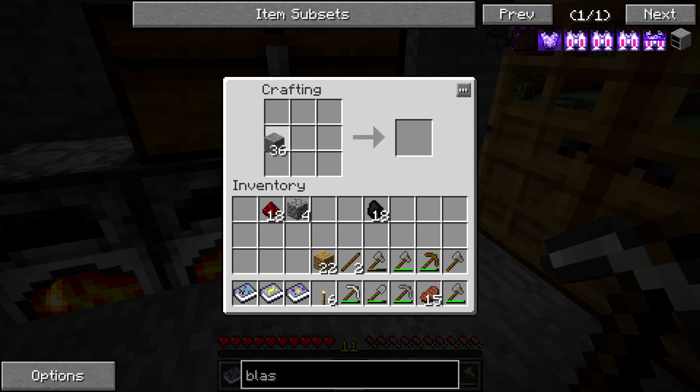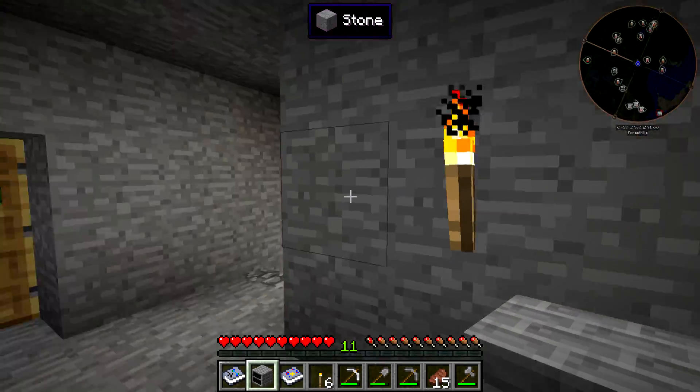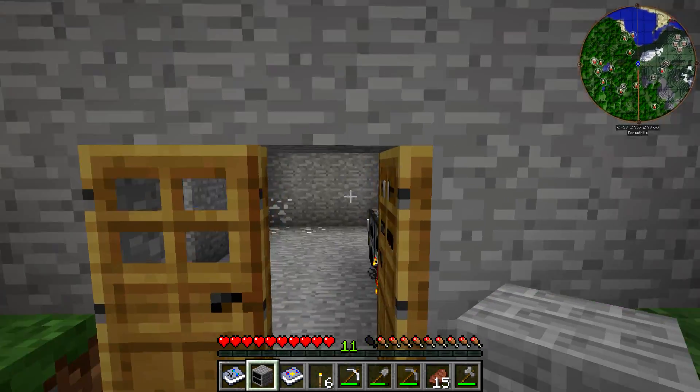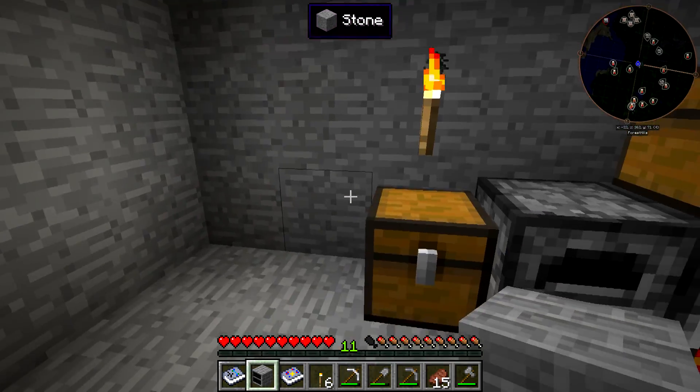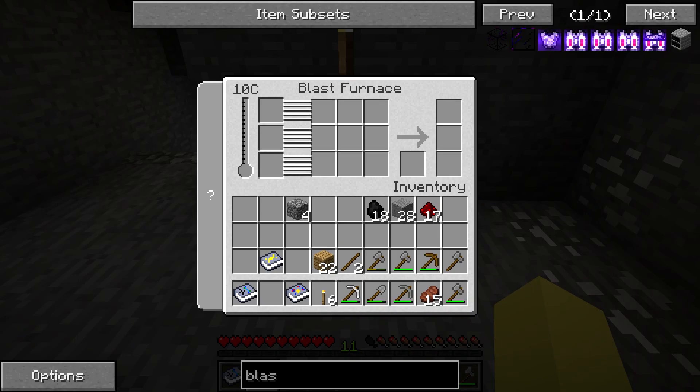We got the blast furnace, and now we can throw this down. This is a really small home right here - it's kind of a hole in the wall, but I'm going to expand it a lot in the future when I'm not using stone picks. We throw it down right over here, click on it, and there's a lot of stuff going on in here.